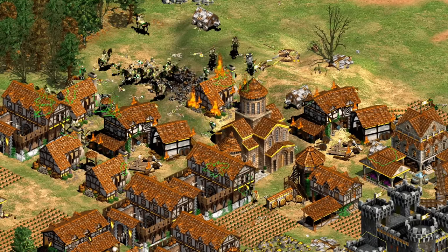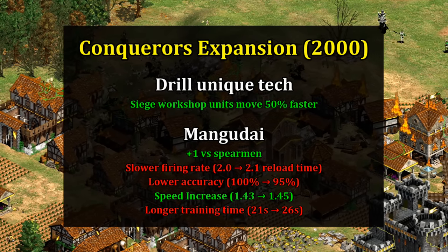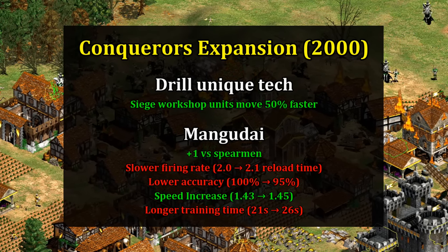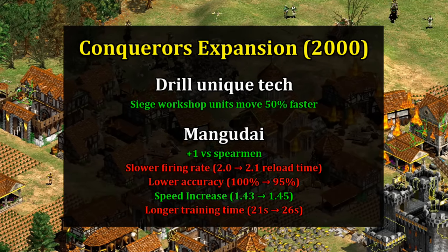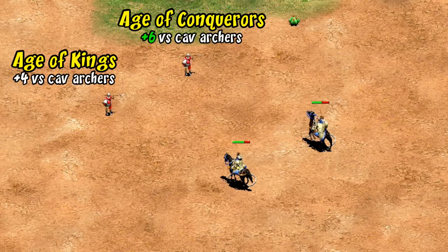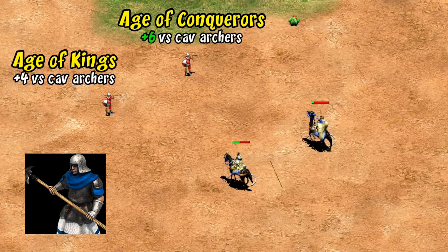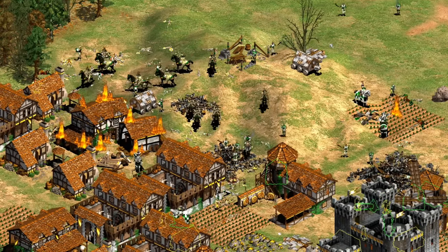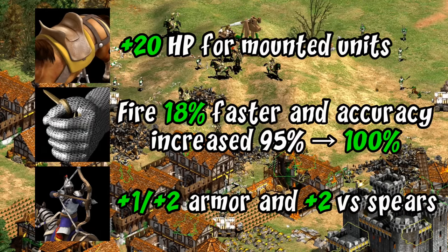Bringing things back to the Mongols, the first big wave of changes came in 2000 with the Conquerors expansion. This is where the unique tech Drill was introduced, and the Mangudai received an overhaul: plus one against spearmen, a slower firing rate, lower accuracy, a modest speed increase, and a longer training time — which was probably the biggest nerf in practice. Indirectly and easy to overlook, elite skirmishers also gained an extra plus two damage against cavalry archers, giving them a total of plus six against Mangudai, and the halberdier was introduced as well.